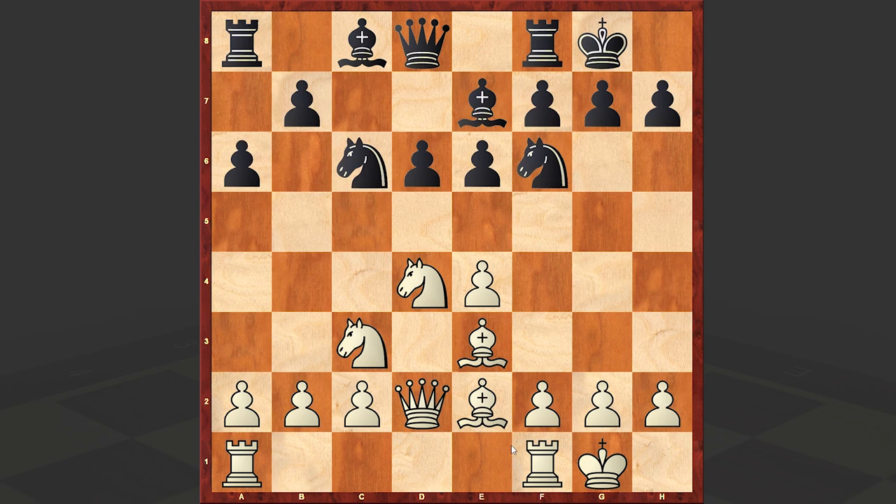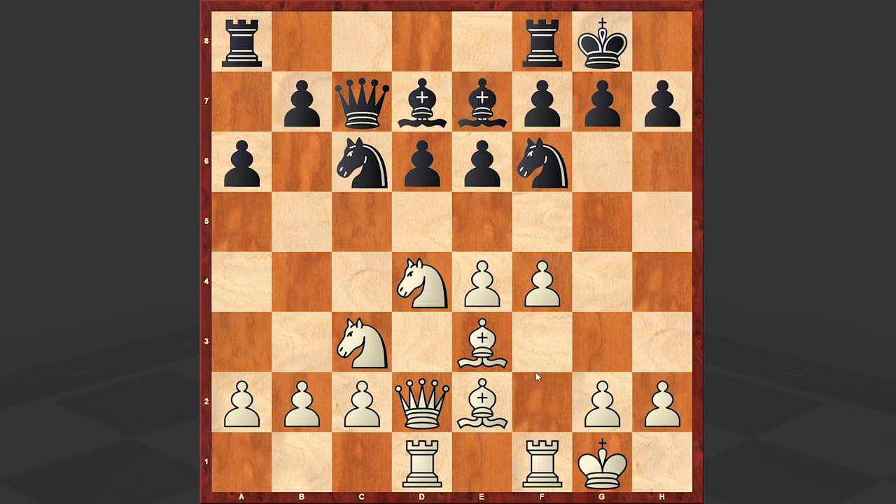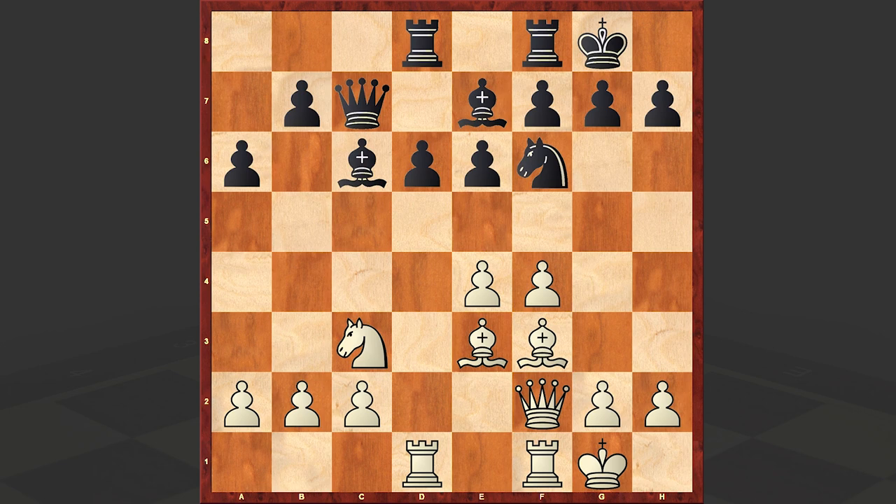Despite the fact that in this line White is castling kingside, this can still lead to a dangerous kingside attack. Usually White is organizing a kingside pawn push, and in return with the d5 breakthrough for example, or in some cases e5, Black is starting a counter attack and trying to emphasize that with the pawn push White is exposing his position too much.